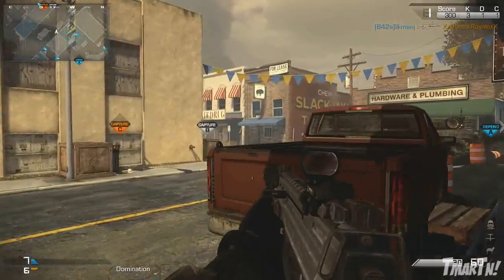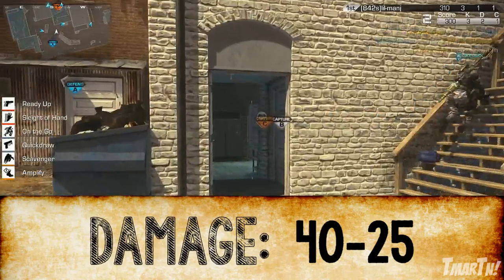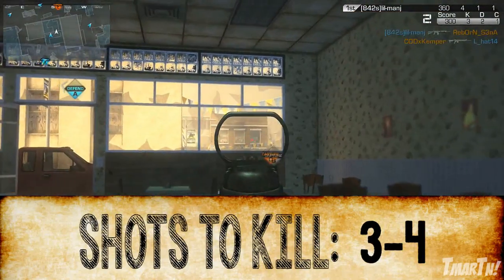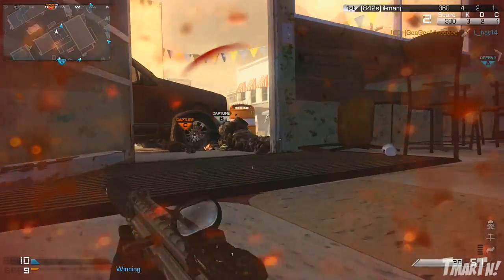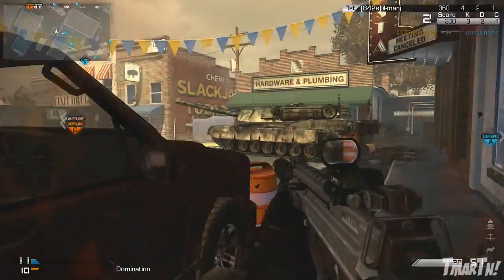As for damage for this weapon, it's actually pretty good. It does 40 damage up close and 25 at a distance, meaning you kill in 3-4 shots no matter where you are on the map, and it's very, very consistent. Sometimes you'll even get 2-shot kills if you get headshots. So the damage is nothing really all that special — there are plenty of assault rifles that have more damage than this weapon.